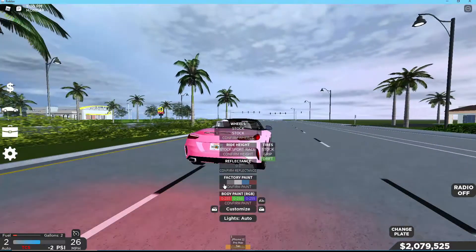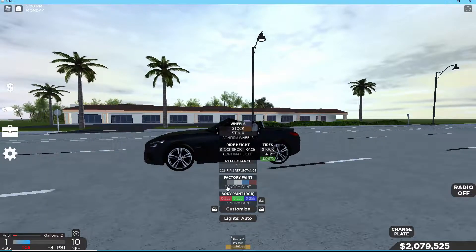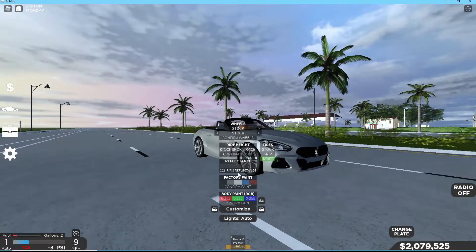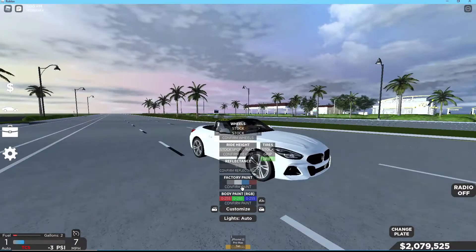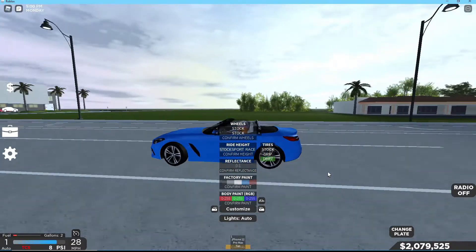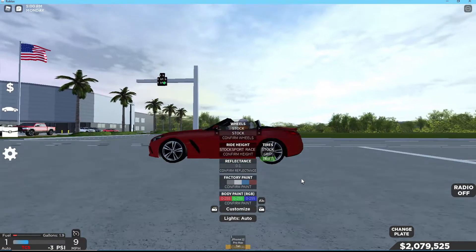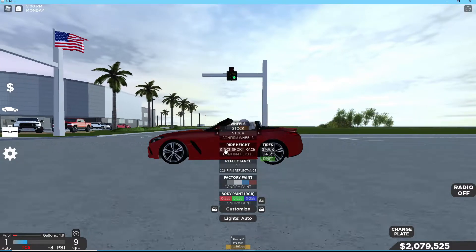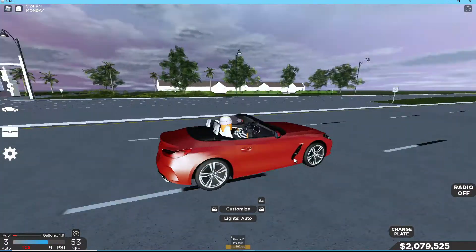Let's review the colors real fast. So we have black — black looks so slick on this. This is gray. White — white looks great on every BMW. Blue, which is the color it starts off with, and red. I haven't slammed this thing yet, but this is what it looks like slammed. It's not really slammed at all, it barely goes down.